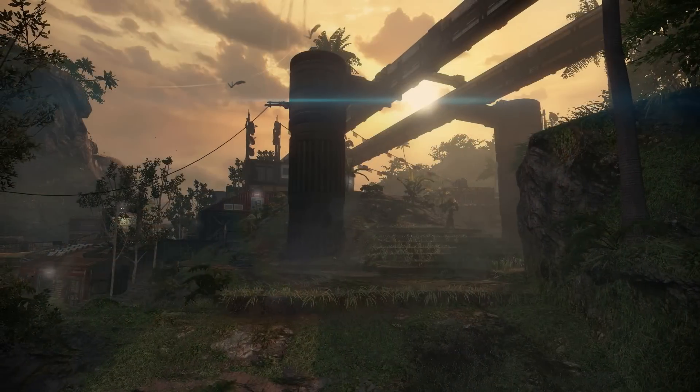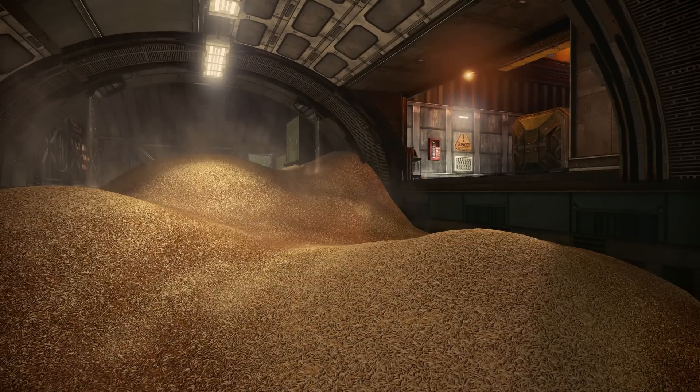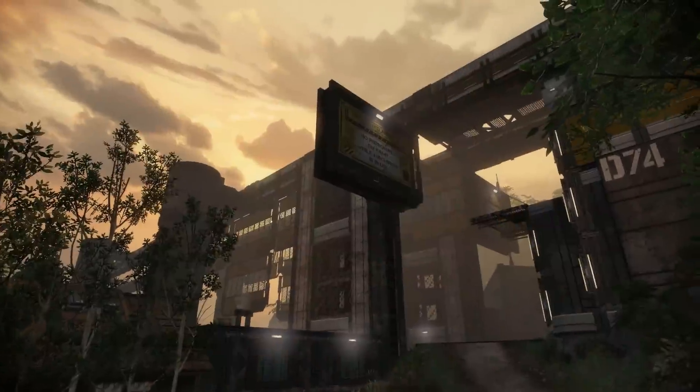Varying heights of terrain and open fields give Titans room to battle it out, while pilots can travel underground through grain storage facilities or use the elevated railways to gain the advantage.